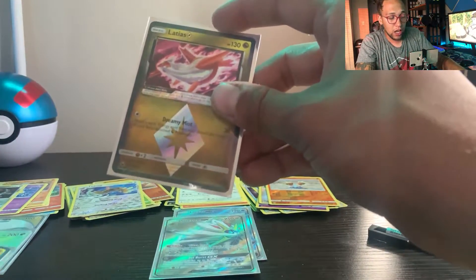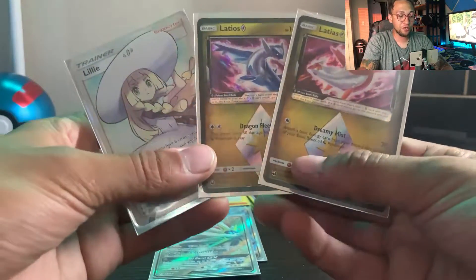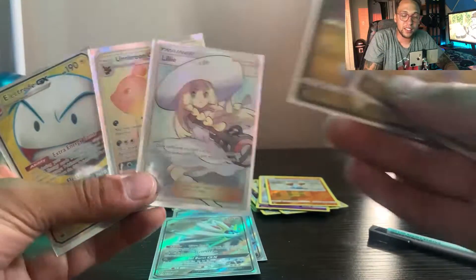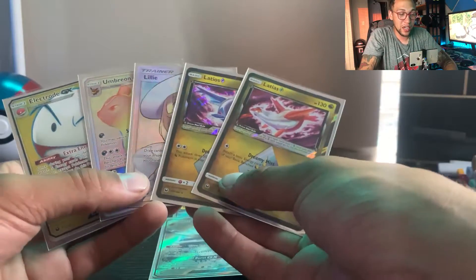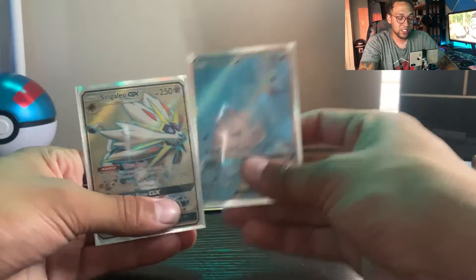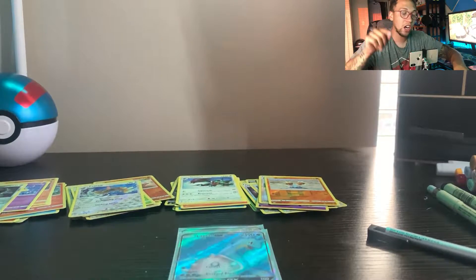Holy shit — Lunala has absolutely carried this entire tournament to the very end. Two Prism cards, a Lillie Full Art, an Umbreon GX Rainbow Rare, and an Electrode GX Full Art. You have two of the best cards in Sun and Moon base set along with the two Prism Latios cards and the Electrode GX. I cannot believe the hits we got — this was an amazing opening for ETBs. I'm sorry Solgaleo, but you didn't take the cake. We got Solgaleo GX and Lapras GX, but you did not win. Better luck next time — it is one to zero for Lunala in this ETB battle.